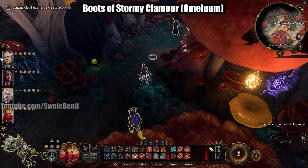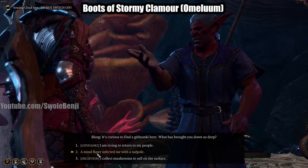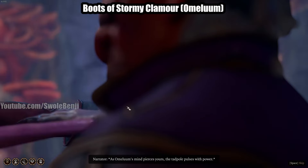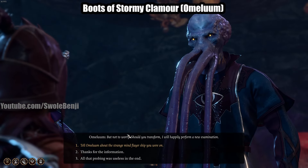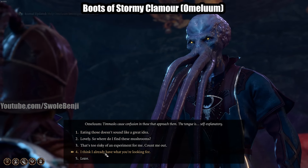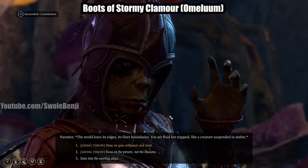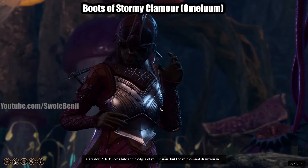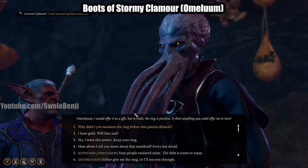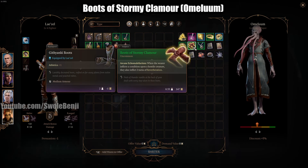Continue north, grab the waypoint. Over here is a vendor named Blurg. Talk to Blurg and tell them about the Society of Brilliance — tell them a Mind Flayer infected you with a Tadpole, explain the whole story, then let him search your brain. Tell them about the Mind Flayer ship. When prompted, tell him you think you already have what he's looking for — you've just done the quest. Your healer should drink the potion for the saving throw, then progress the dialogue. He opens a trade menu and here is the Boots of Stormy Clamor.